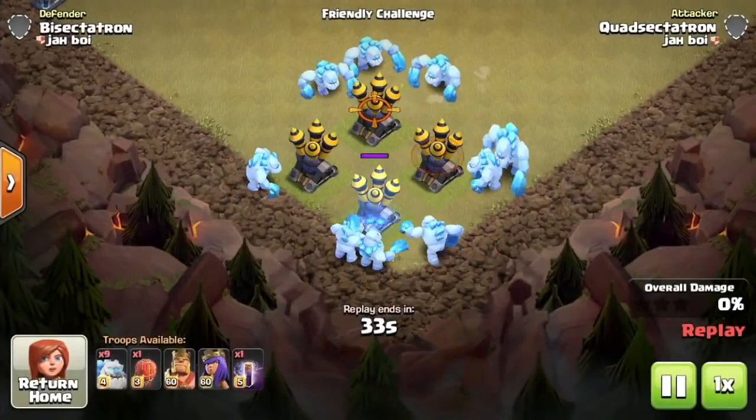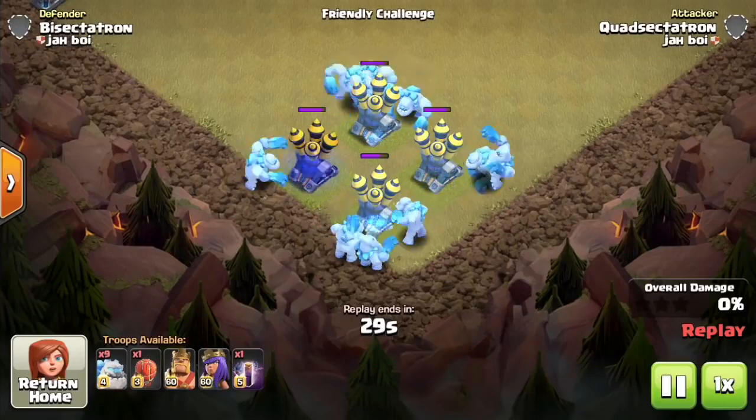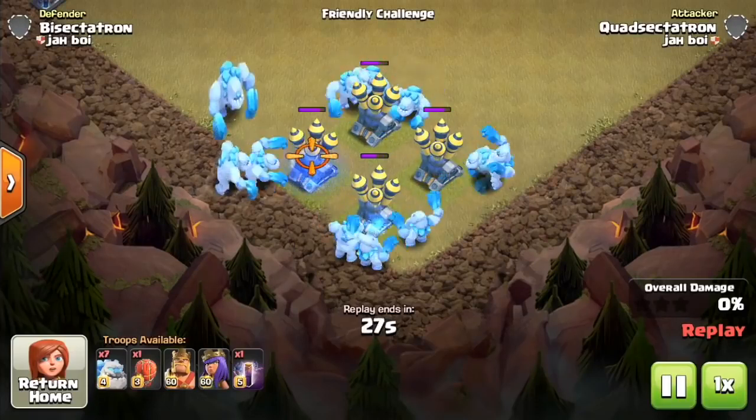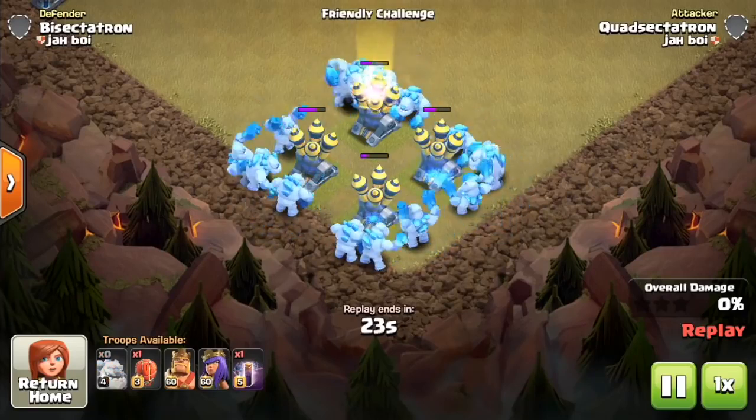Thanks so much for tuning into this video. I'm Bisectatron. We're walking you through the new troop, the Ice Golem, coming to Clash of Clans. 15 housing space in your army camps. Available at Town Hall 11 and Town Hall 12.